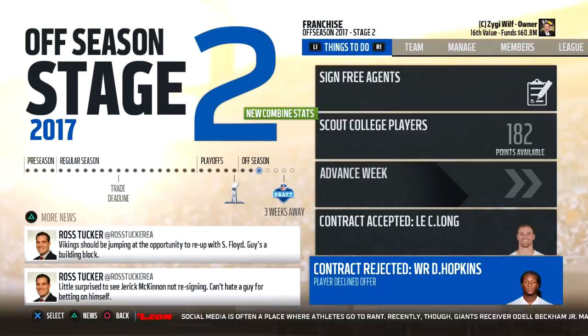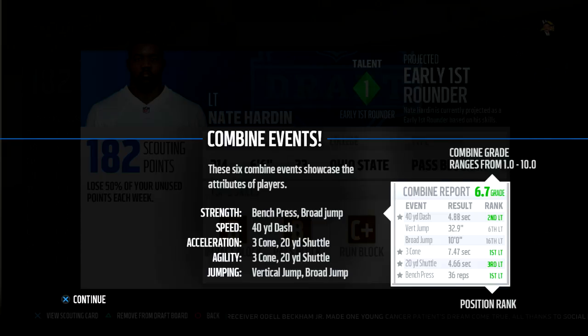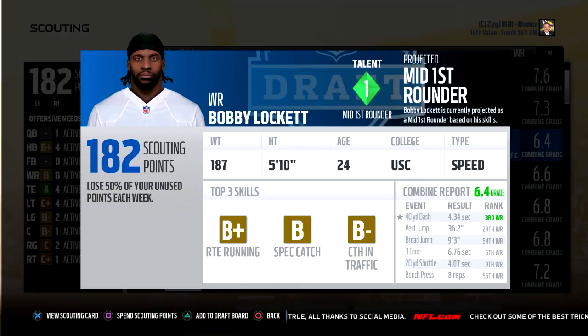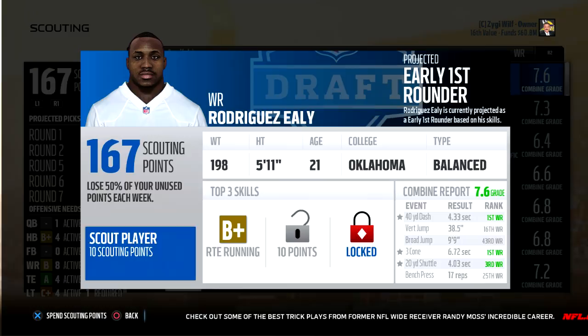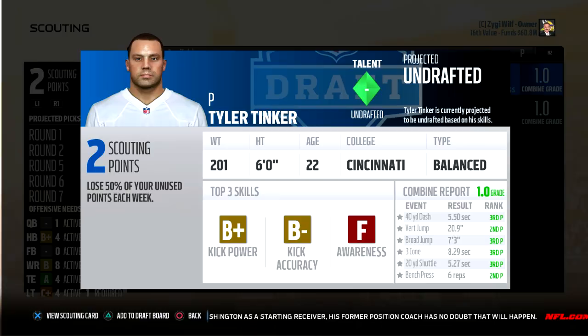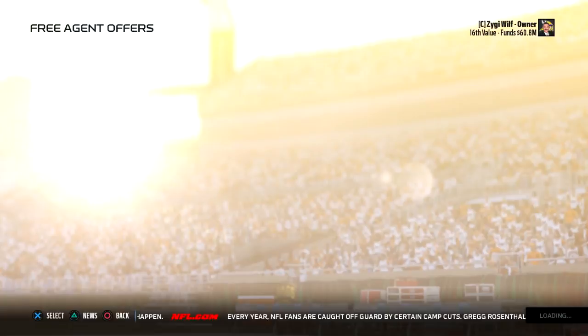Once you get to Stage 2, you also get to look at the combine scores for all the prospects, which will tell you an idea of their physical abilities — strength, speed, acceleration, agility, and jumping. It is the same as last year. You can see 4.34 speed — I know Bobby Lockett can run, B-plus route running, that's a winner. Then there's Rodriguez Ely — look at the route running and catching with 4.33 speed and agility scores through the roof. There are a lot of intriguing prospects in the drafts this year, and I think the best cornerbacks appear to be better, and you'll see better tight ends as well.